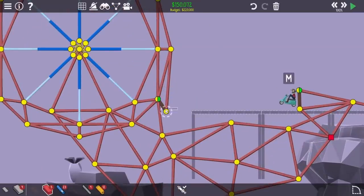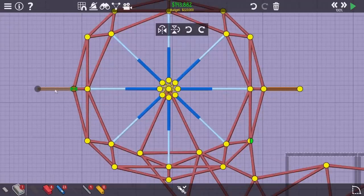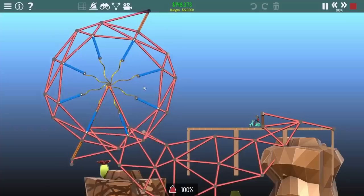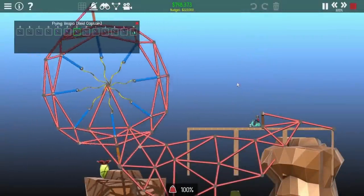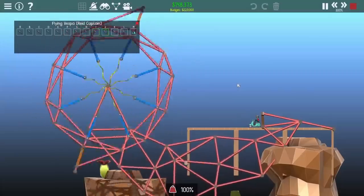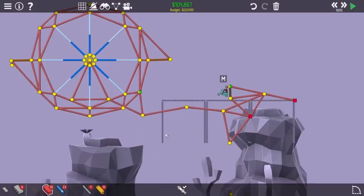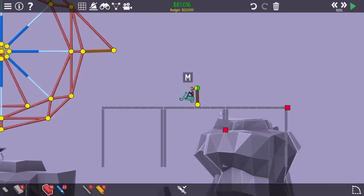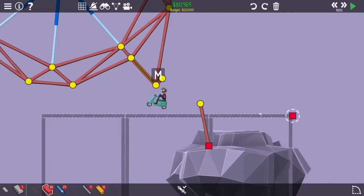I deleted that loading mechanism and the counterweight, and added on some paddles. The plan now is just to hit the Vespa really hard and hope that gets it to the other side. It's a little less precise, but I should be able to get up to a much higher speed, and the wheel has a lot of momentum. I also deleted the whole structure holding it together so I can bring the wheel in even closer — it won't have the problem of hitting into the platform.